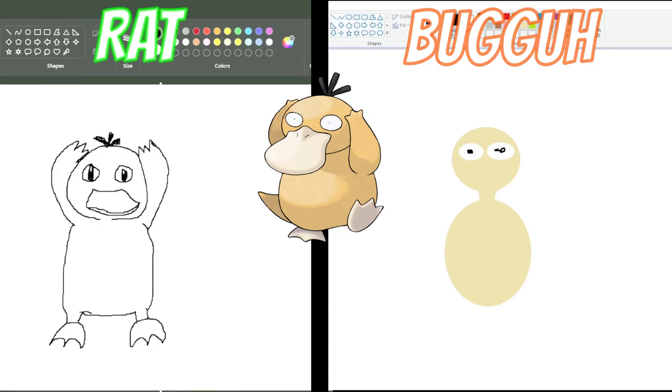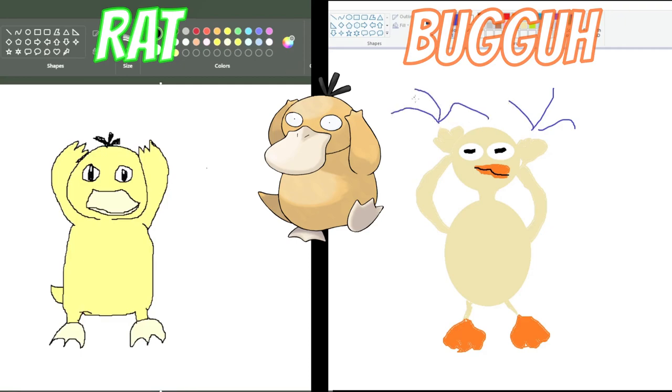I think my Psyduck is ready. I just need to color him — that's the issue. That is too bright of a yellow. No no no, that's bad. Psyduck has a beak that's like that color, kind of. I forgot he has like a little duck tail — yeah, I added that one minor detail. That's water, that's water guys.